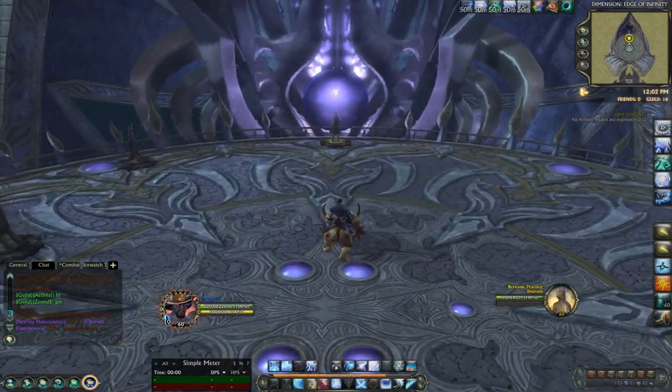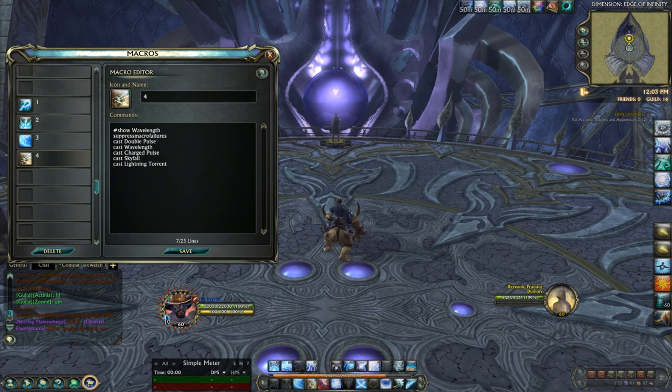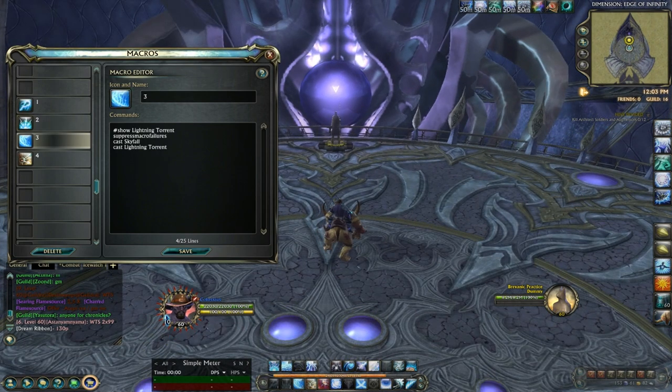So I'm going to talk you through the rotation now. As you can see I've got three macros. The first macro has Electricity Cascade, Dual Pulse, Delayed Pulse, and Shock Pulse in it. The second macro has Arc Charge Pulse, Double Pulse, Flame Spear, and Electricity Blast.